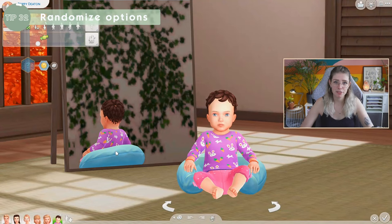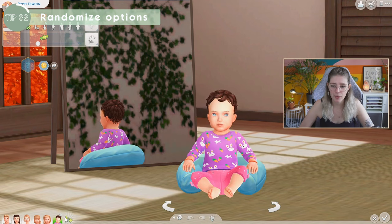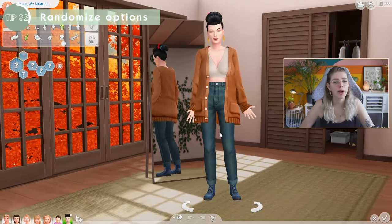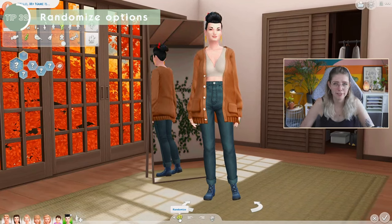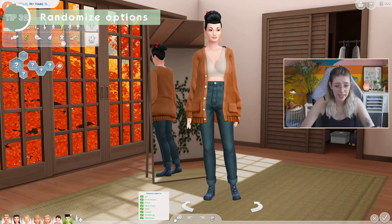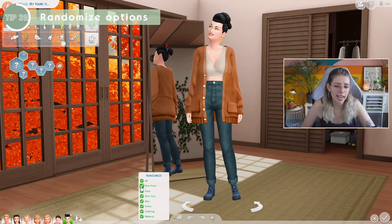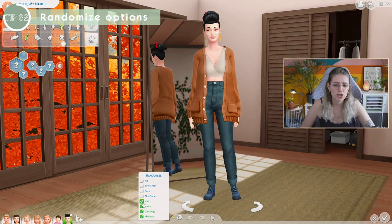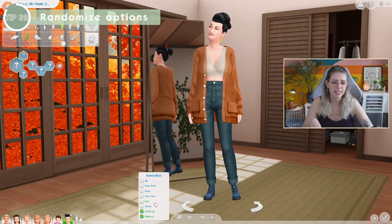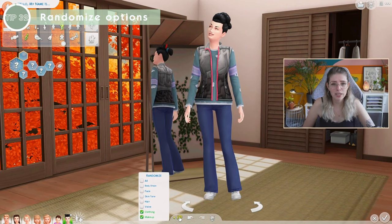Something I very recently found out: in CAS, when you're randomizing a Sim, you can customize what gets randomized. I've always known you can randomize down at the bottom, but right next to that button you can select which aspects to randomize. So if you really like her body shape, face, skin tone, hair, and voice, but you don't like her outfit and makeup, you can deselect everything except outfit and makeup, and it will only shuffle through those specific things.